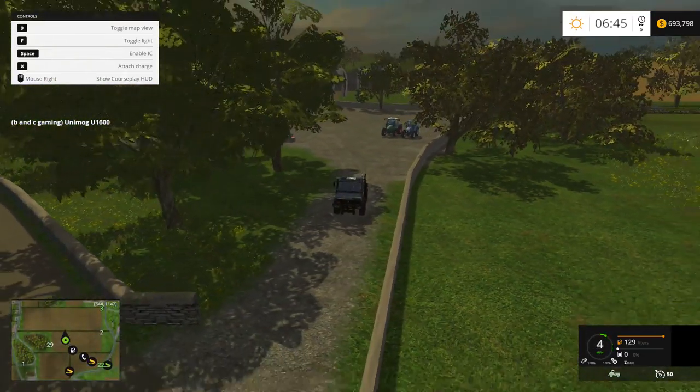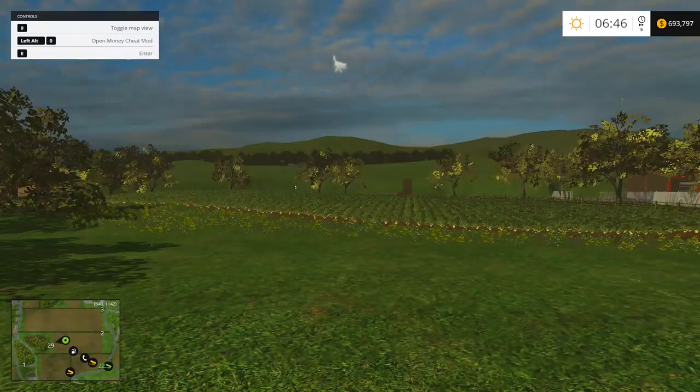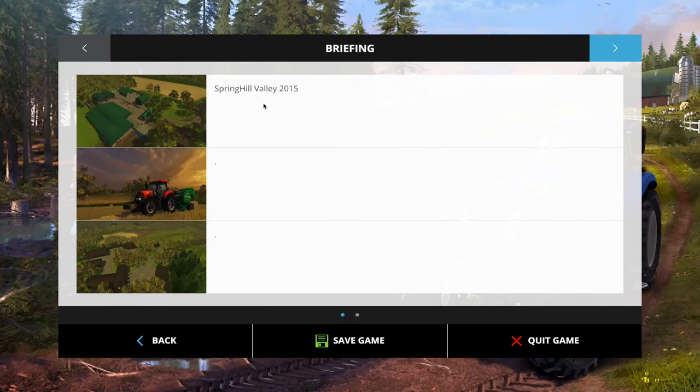We're gonna do a map review. That's what day it is — Spring Hill Day. They finally released Spring Hill.